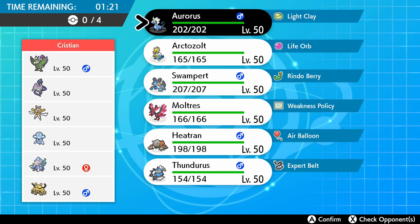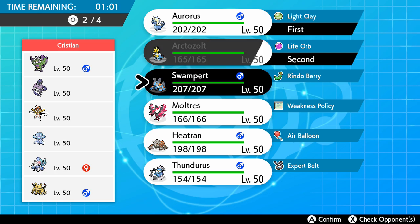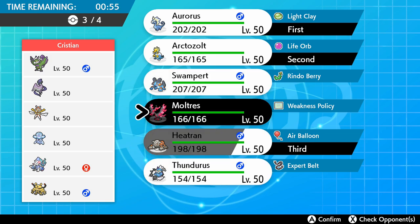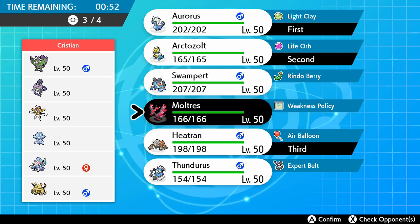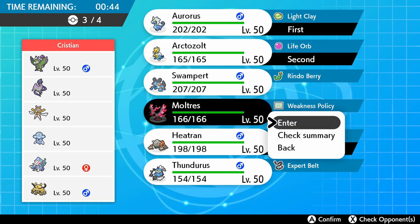They have Tornadus-Therian and Electivire. I have never seen Tornadus-Therian's in-game sprite like that — that's cool. You know who bodies their team? Auroras and Arctozolt body their team. They have Kartana, but if I don't pay attention to Kartana, I win. If I ignore it, I win the game. So I'm going to bring Heatran. I'm going to lose — I'm going to lose to Kartana. I'm hoping Arctozolt can handle Primarina, and I'm just going to bring Moltres. Let's go with that.